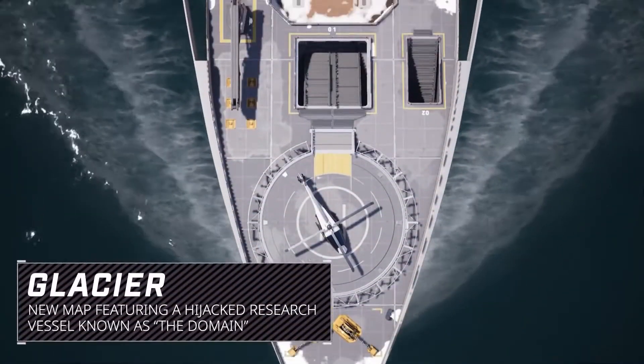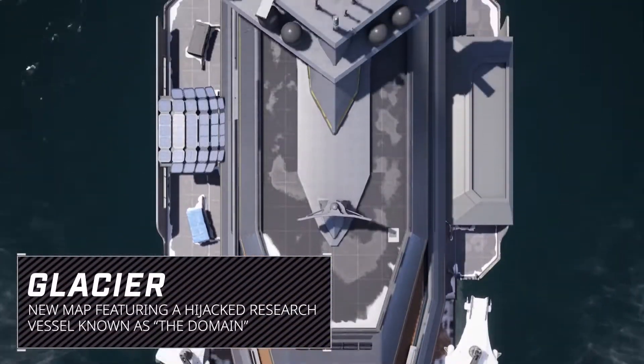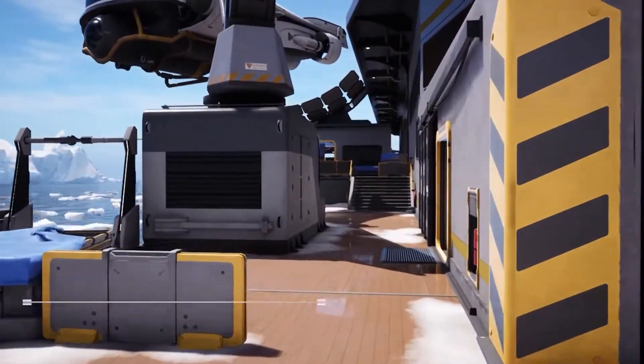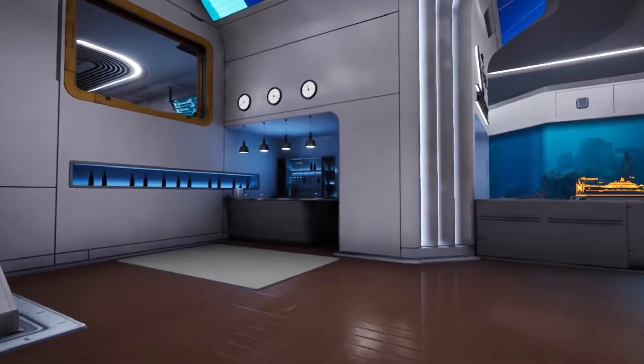A cutting-edge research vessel, the Domain has been hijacked by Jackal in the Arctic and it's up to Rogue Company to take it back. Glacier features frantic close-quarters combat, quick rotations, and generous flanking opportunities.